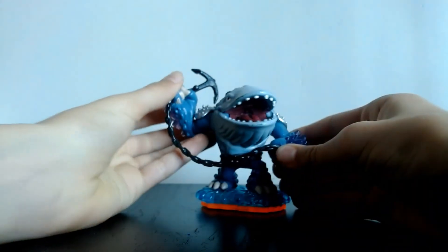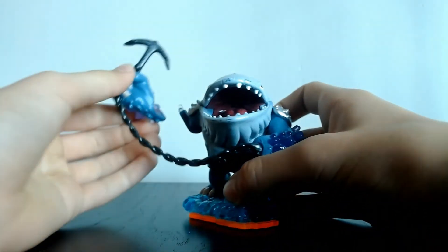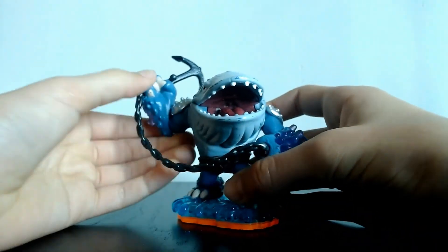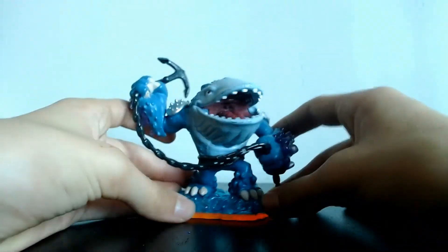The final single Skylander is probably my favourite giant in Giants — Thumpback. I think Thumpback is the best designed one and definitely the most fun to use with his chomp abilities. His arm is a bit loose so I might have to fix that, but it fits on perfectly so I'll glue it in, or maybe use him in a custom. That is Thumpback.